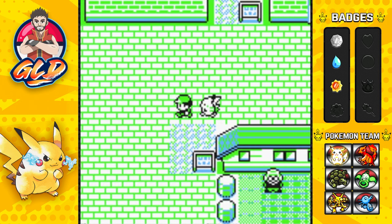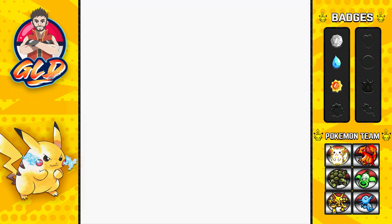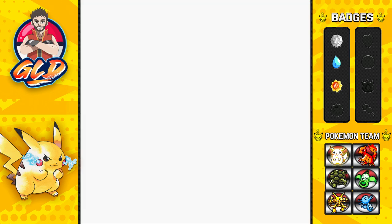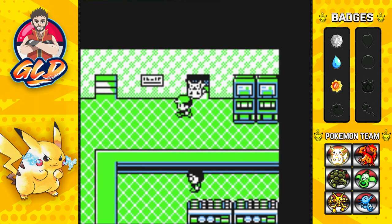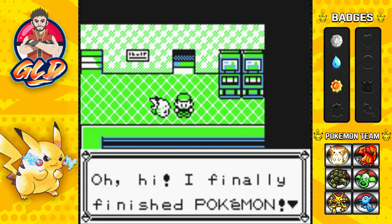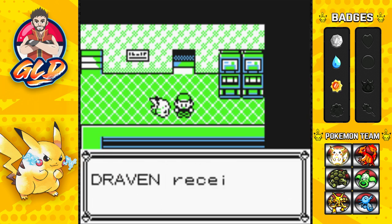I forgot to show you guys the department store right here in Celadon. There is an individual right here that will give you a TM, but you can also get water to actually help out specific people. If you talk to this guy, he says 'I finally finished Pokemon' — and there we go, we got TM18, which is Counter.